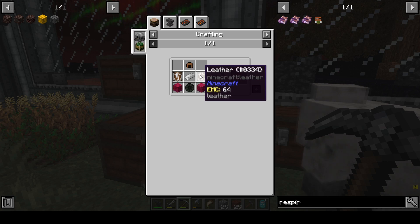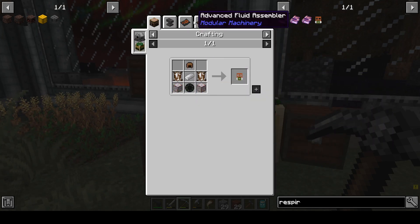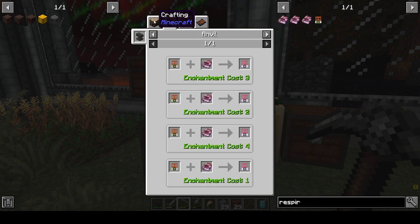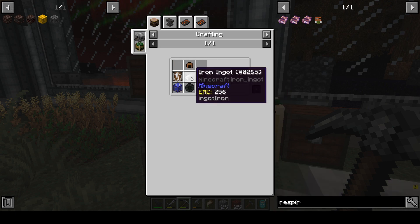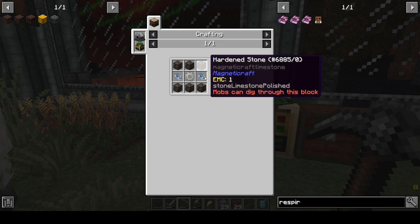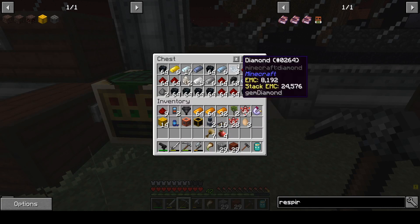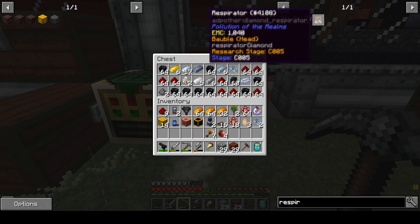A respirator requires two leather and a leather cap. That might be an issue. Wool I got. Gas filter I can make - it requires charcoal, which requires a grindstone, which requires diamonds. I got three diamonds, so I can use two of them.